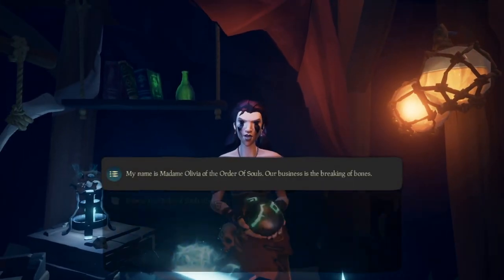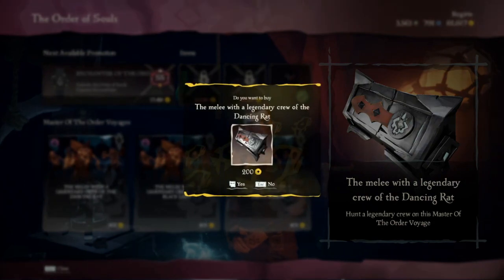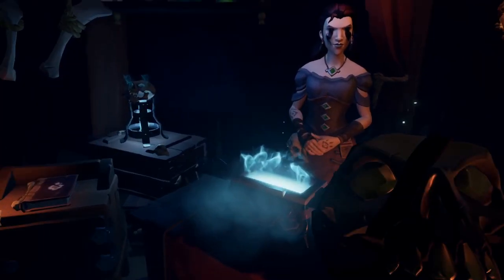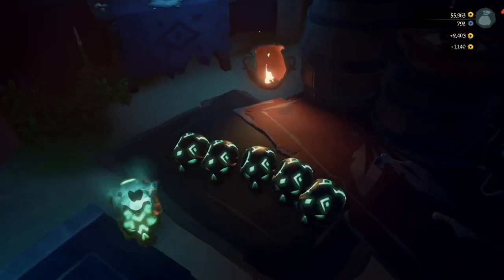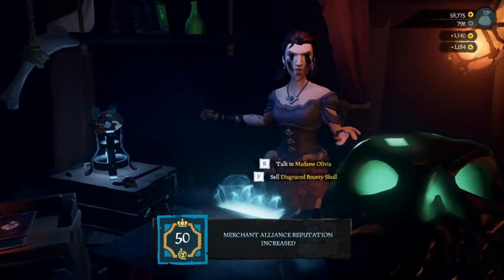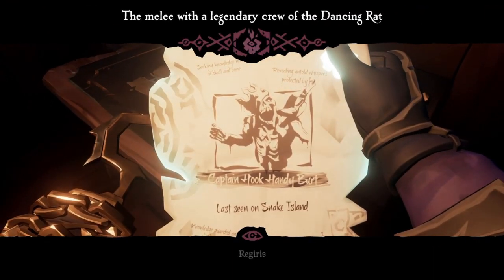The Order of Souls faction plays very similarly to the Gold Hoarders. Their objective is to read memories of dead pirates' skulls to learn secrets and the whereabouts of things they seek. If it's a skull they'll buy it, with the exception of one that can only be sold to Duke at the Tavern, the Ritual Skull. Their quests can get pretty difficult if you're playing alone but it's relatively easy if you have a full crew. The best way to grind reputation would be to reroll their quests until you find one with three to four captains on the same island.